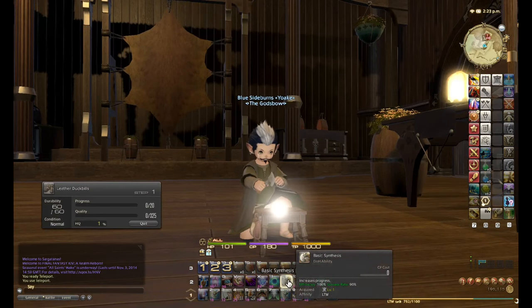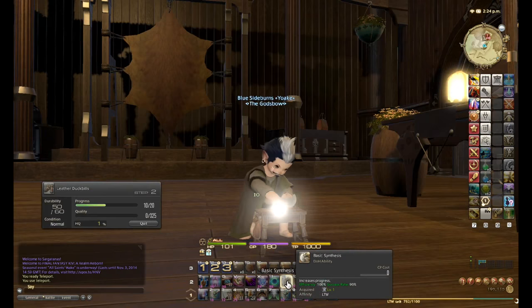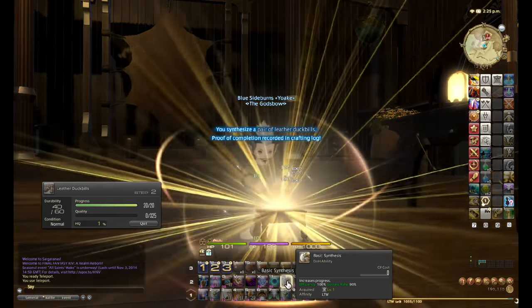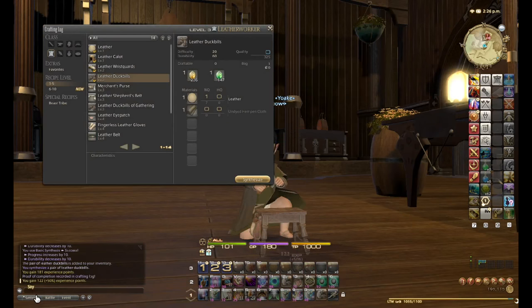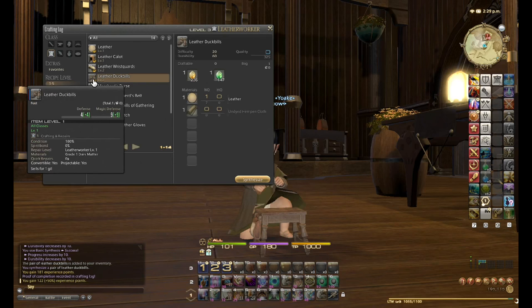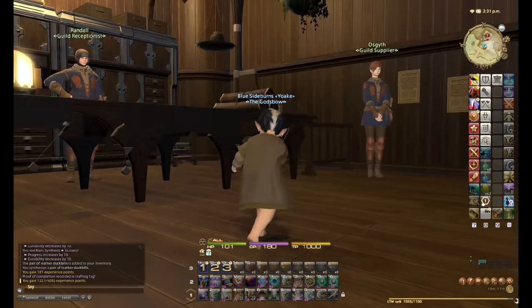The reason to do the crafting log one of each item is because you get a bonus amount of experience the very first time you craft something. In this case I got 181 experience for doing the craft plus 122 extra experience because it's the first time I've ever done it — you can see the little tick next to it. So I go to the next one, need the bronze ingot.